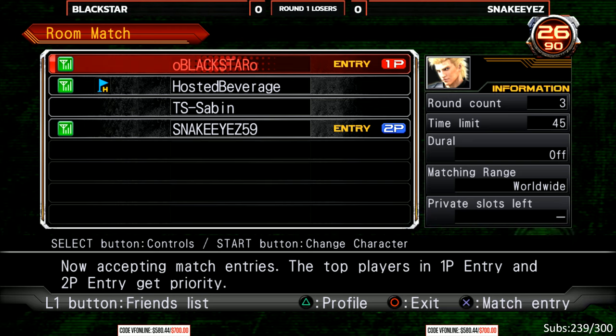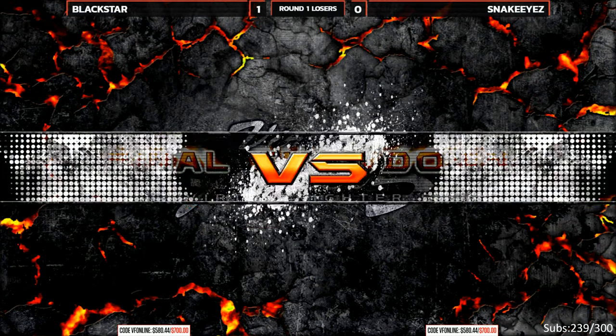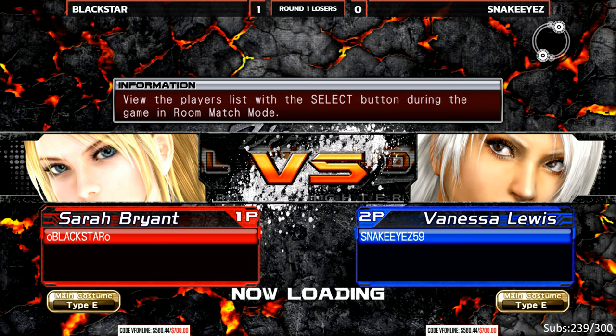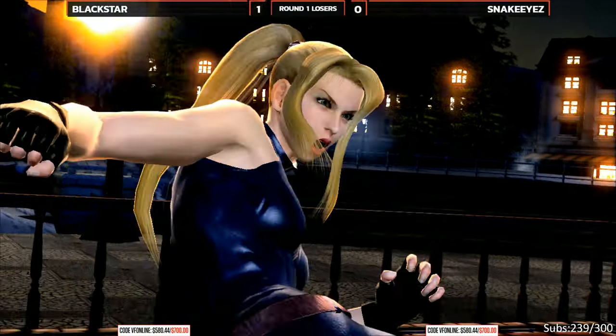We got a DC right at the end, but no problem — it was just right at the end, it was clear that was Blackstar. That happens sometimes. The only time that's bad is if it happened earlier. But you did win that one — we saw you win that one. We got DC'd after the win screen, so no problem. If we got DC'd before that, that would be a problem.